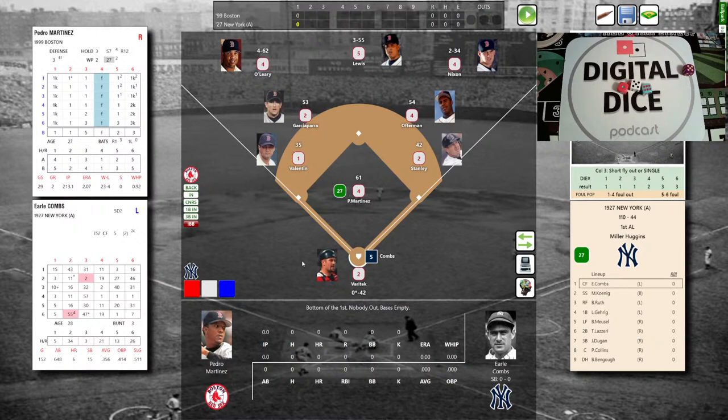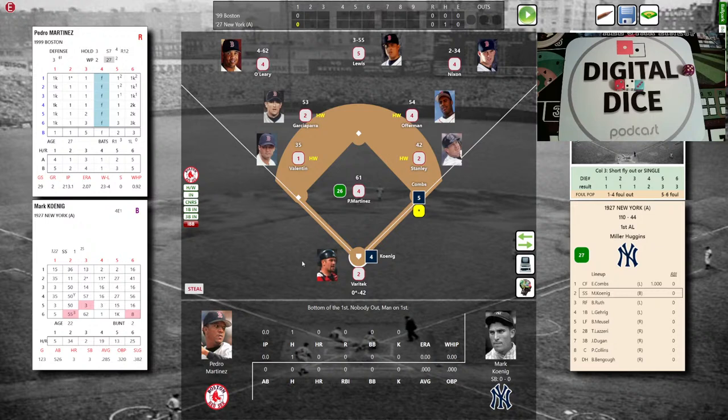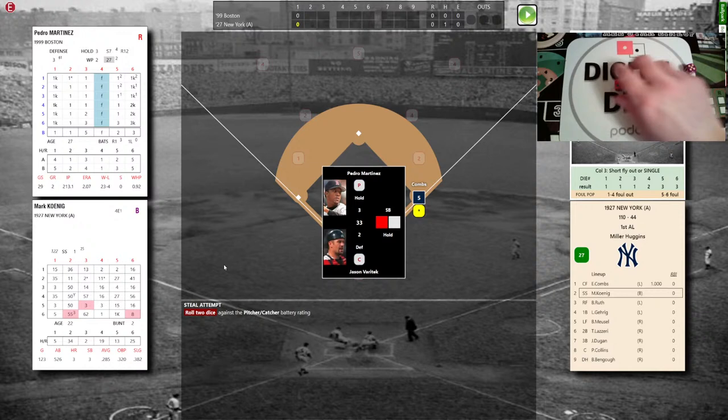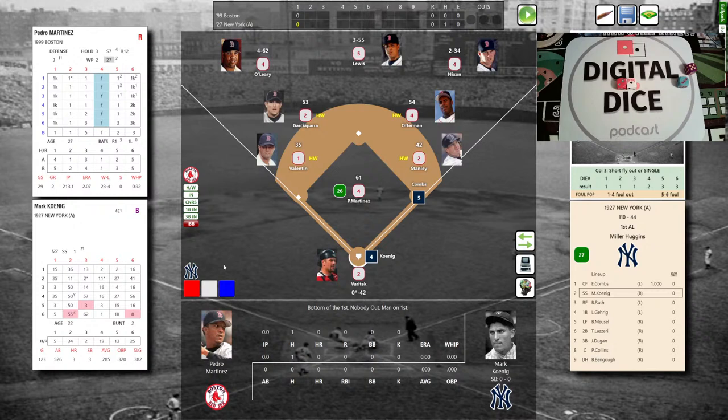Earl Combs steps up — .356, 6 homers in 1927, left-hand batter — to face Pedro Martinez. Pedro deals a tough pitch: 2-2-3, that's a 12 — single to left. Combs goes the other way, good piece of hitting. Here comes a steal attempt — Pedro wants 33 or under, rolls a 21 — they might throw out Combs, but he does not go. Good job by Pedro and Stanley to hold Combs at first, no outs.